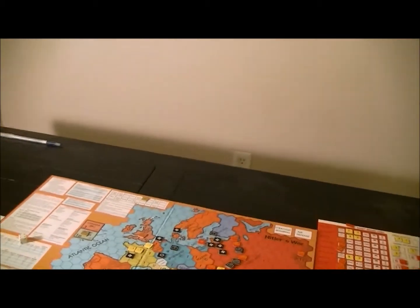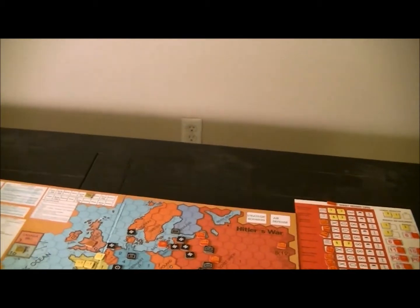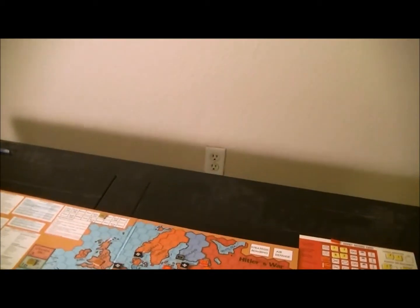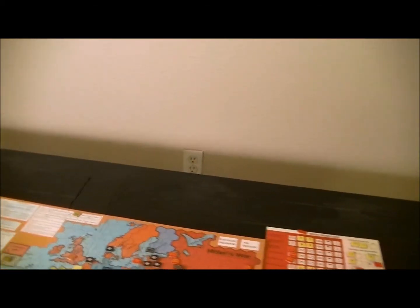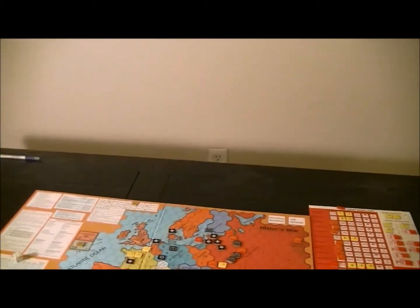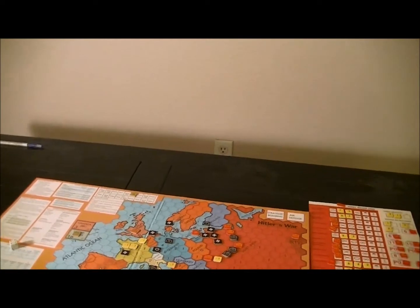Now comes the interesting stuff — the Allies don't want the Soviets to do any better. They've already stopped Barbarossa. With the Soviets sitting on 21 points and the Allies at 13, if Germany falls at this point or any time in the near future the Allies are in a lot of trouble. They have to start building up and launching their invasion now.